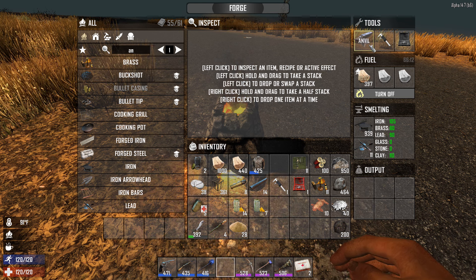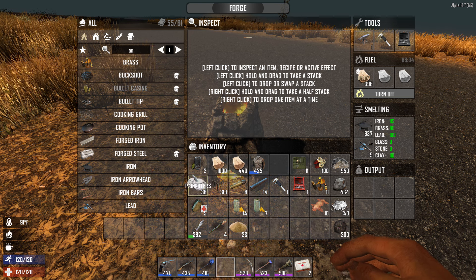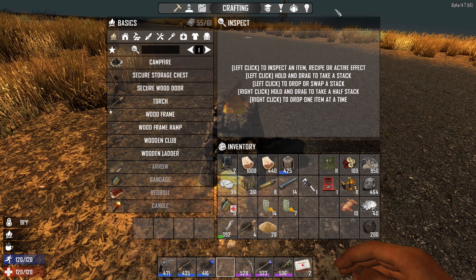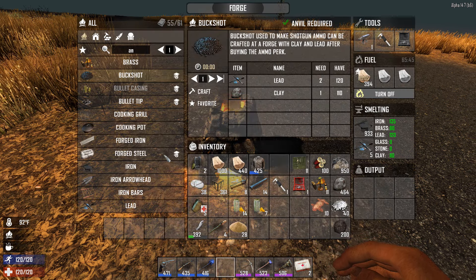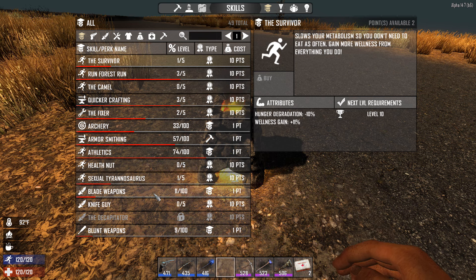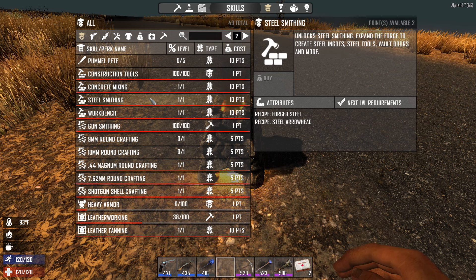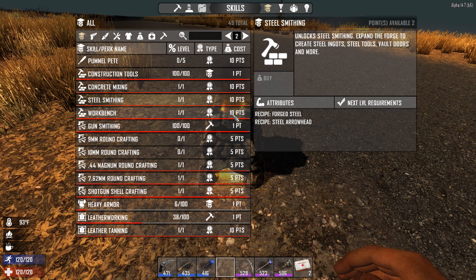We just output our anvil. Take the anvil and drop it into the anvil slot — it'll tell you there's one item there. Now all these other recipes have become available. Some have a little icon next to them indicating they require not only the anvil but also a skill. For example, forged steel requires learning. If you go into your character's skills window, steel smithing costs 10 points and gives you the ability to make steel arrowheads and forge steel.